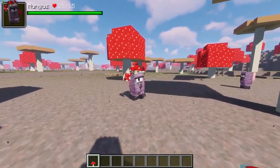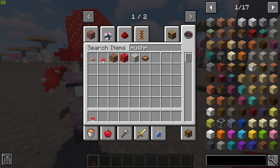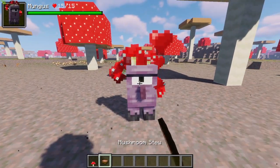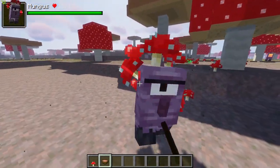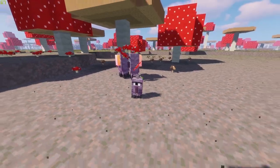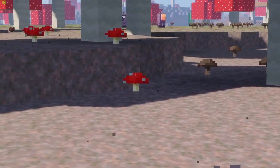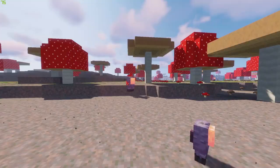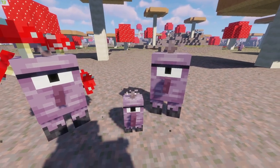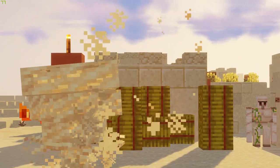If slain with five mushrooms on their back, the mungus will erupt in a violent explosion and convert the local area into the biome pertaining to their fungus — mushroom fields for red and brown mushrooms, and crimson or warped forests for crimson and warped fungus respectively. The biome conversion can be undone by feeding a mungus a poisonous potato. Mungi can breed with mushroom stew as well.